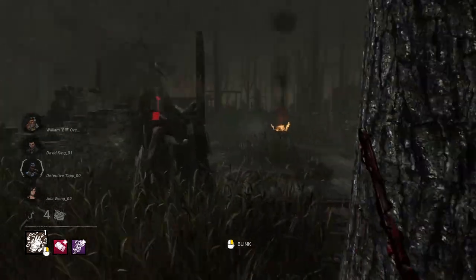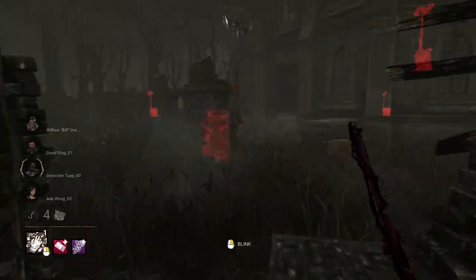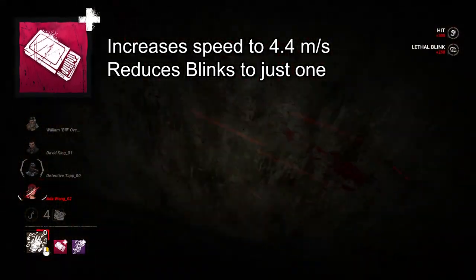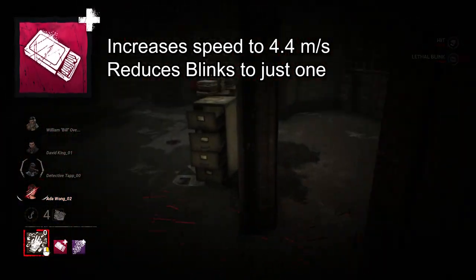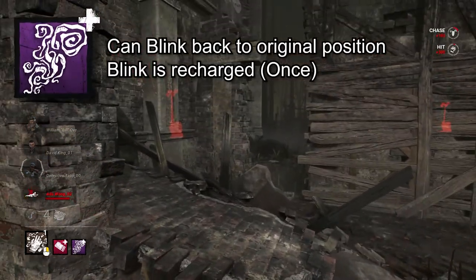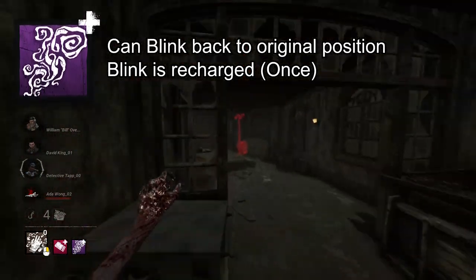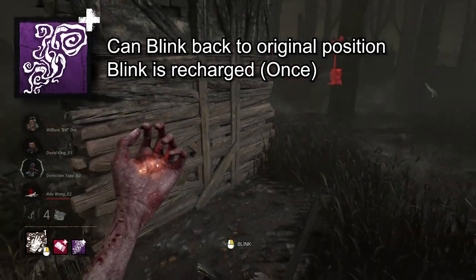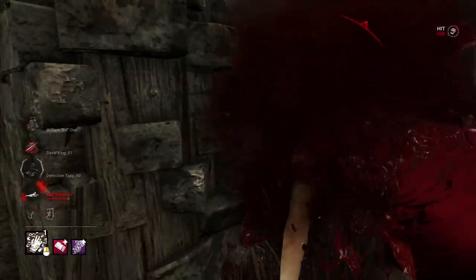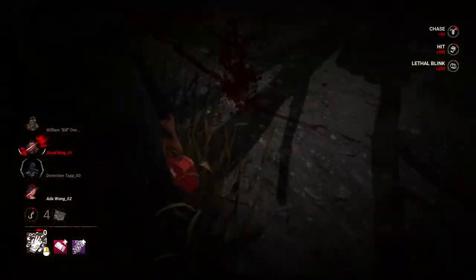Nurse is not fast — she's the slowest character in the game. If you want to change that, Matchbox will increase her movement speed to 4.4 meters a second, but it restricts you to only one blink. That's exactly what you want, because you're also bringing Jenner's Last Breath. When that one blink is used, before becoming fatigued, you can blink back to your original position and get an extra blink. This combo shakes up chases because most survivors are taken off guard by you actually running — or floating — after them, and it gives you a second chance if you mess up or a survivor turns back.